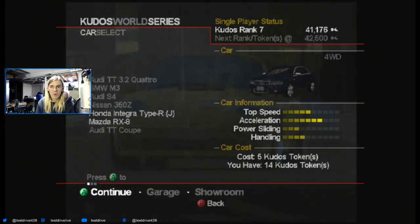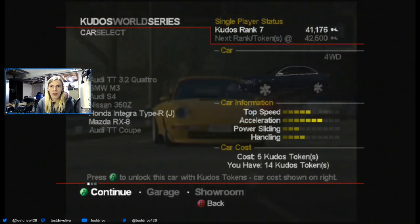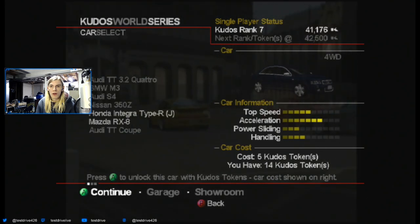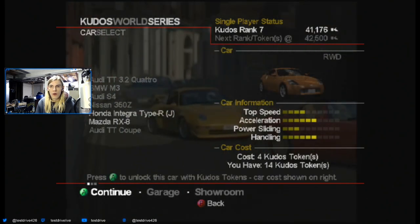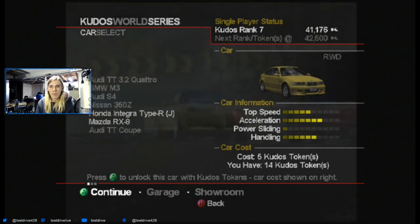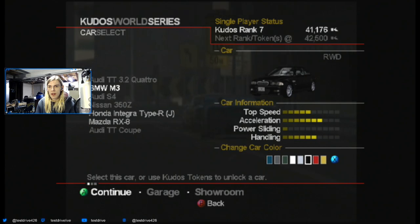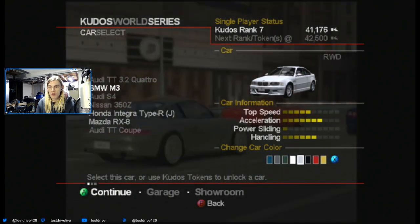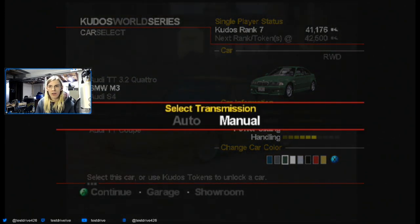Yeah, we get to decide what I want to buy. Of course, I could go look at it in the showroom if I wanted to, but I'm too lazy to do that, because then I have to find the car within the showroom. So I think I'm gonna go with the M3 - that sounds like a solid car, which has many, many colors to choose from, including a British Racing Green, interestingly enough. All right, let's go ahead and get started.